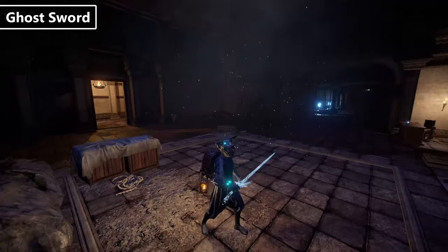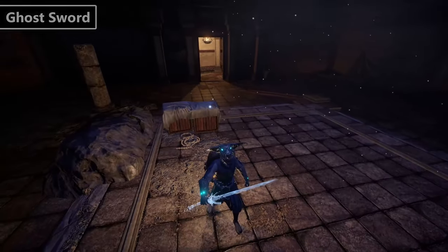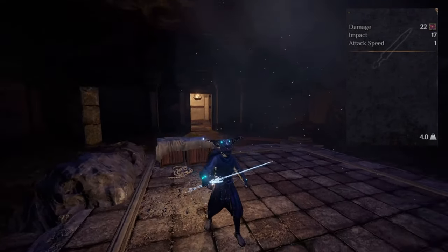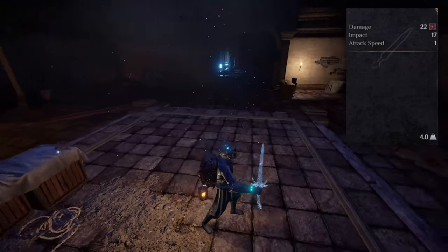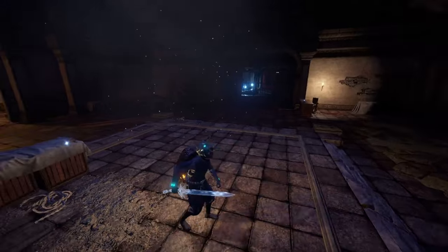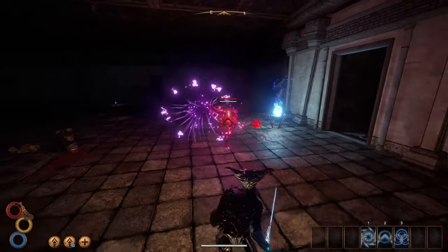There's honestly nothing overpowered about the ghost sword, but it's a ghost sword, making it pretty cool. This item deals pure ethereal damage making it great for fighting ghosts. Things like Gep's blade or the dreamer halberd are still better than it, but I had some fun swinging this thing around. Kind of feels like this could have been a neat item to get from a side quest or something.